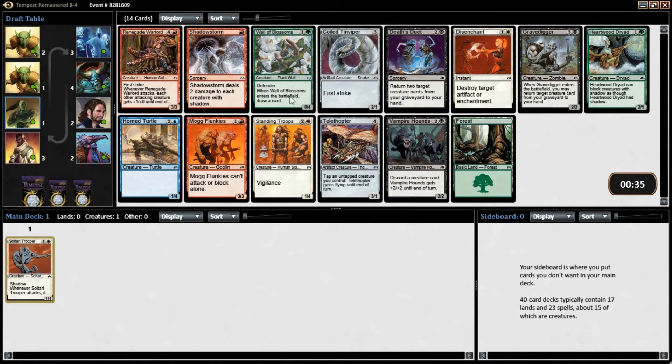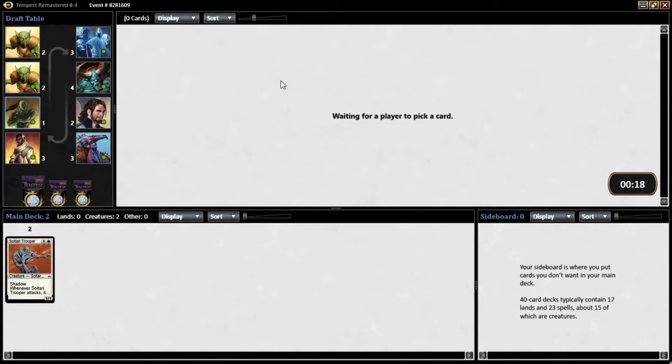I do like that. A lot of good choices in these first two packs. I think I'm going with Wall of Blossoms. Mog Flunkies is also very good — I didn't mention that one — but I'm going to go with Wall of Blossoms to try to get the card advantage.